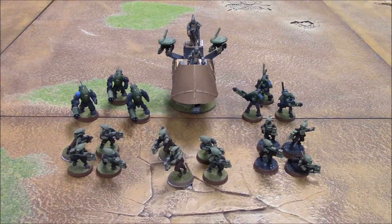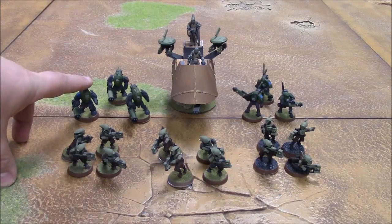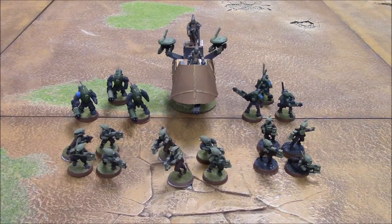Let's look at the strengths and weaknesses. As a strength, you're going to have multiple marker lights available. If you do the upgrade on the stealth suits, each team could have one marker light. Each Pathfinder model has a marker light, so you've got five units of marker lights — three of those units can have up to ten marker lights each. You could honestly have 32 marker lights in this formation across five different units. Another strength is the Outflank and deep strike maneuverability. With the exception of the Piranha, all units can Outflank, and both stealth suit units can deep strike, giving you a lot of flexibility.